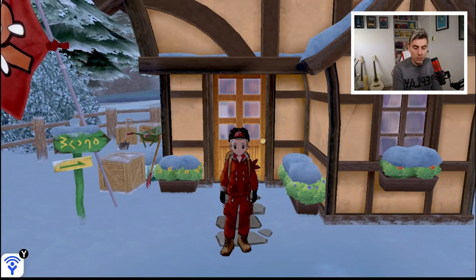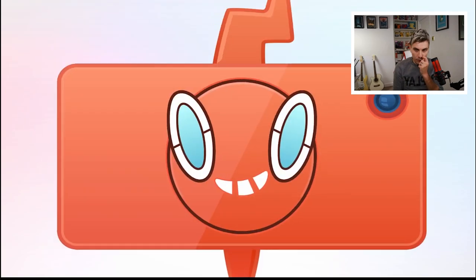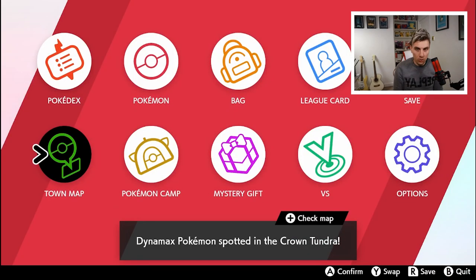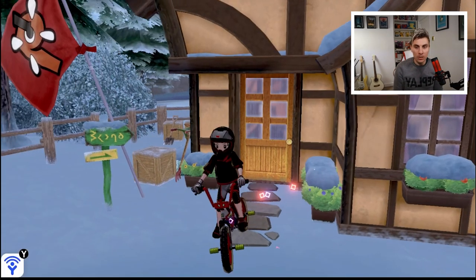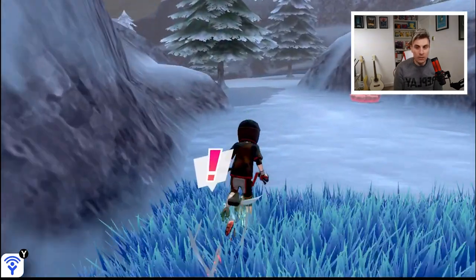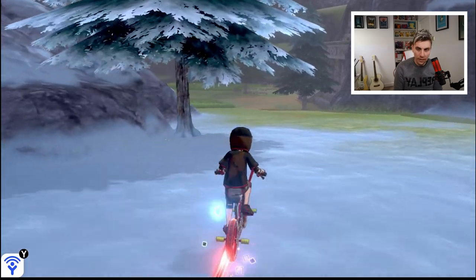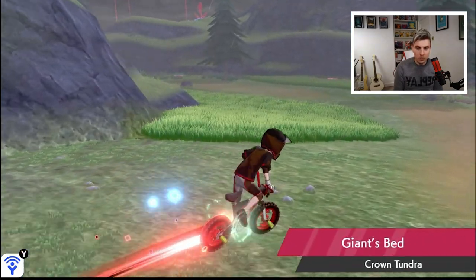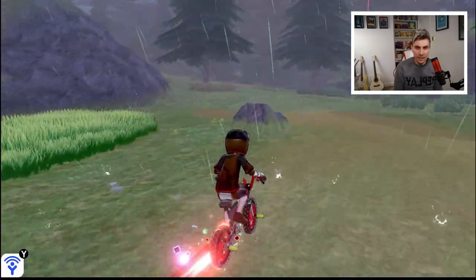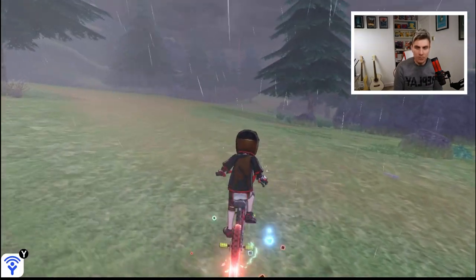We're starting out as always in front of Peony's hut. This time we can actually fly to one location which is Snowslide Slope, but in case you do not have the marker set for that, I'm going to show you how to get there and create the marker, because not all of you are going to have spoken to the Watt Trader to get the fly marker there.